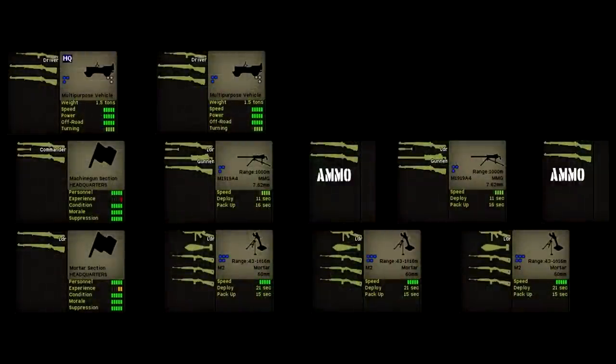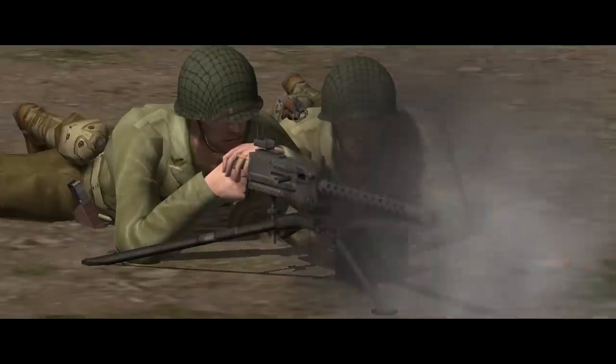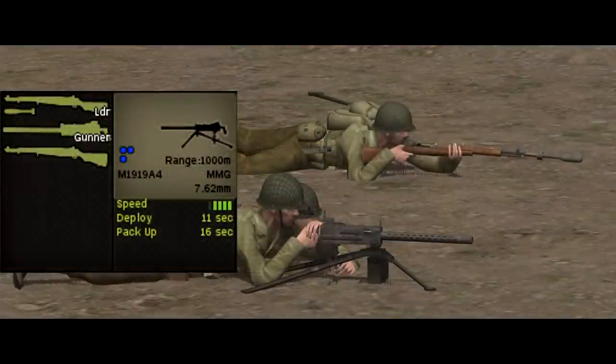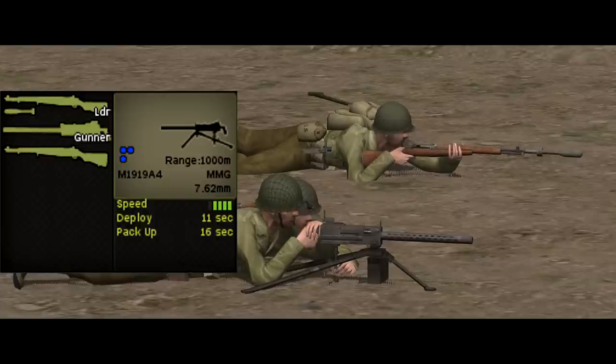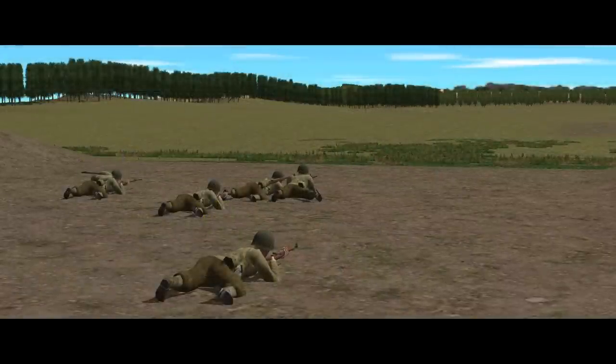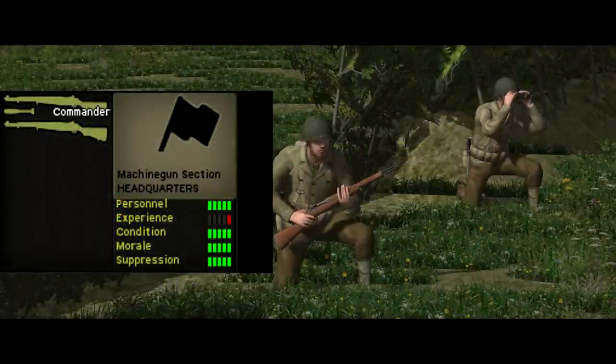The weapons platoon is split into two elements based around two different weapons. The first is the M1919A4 medium machine gun — belt-fed and tripod-mounted, firing .30 calibre M2 and giving the company a pretty portable sustained-fire weapon. It takes 10 seconds to deploy and 14 to pack up, though longer in buildings. The team consists of a gunner also armed with an M1911 pistol, a loader armed with an M1 Garand, and a team leader armed with a Garand with grenade launcher attached. The gun team is backed up by an ammo-bearer team carrying an extra 1,000 rounds for a total of 1,900. The M1919A4 can reach out to 1,000 metres. Two of these MG teams form the weapons platoon's MG section, led by a two-man section HQ with Garands and grenade launchers.